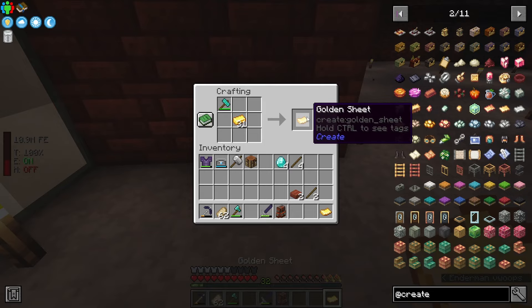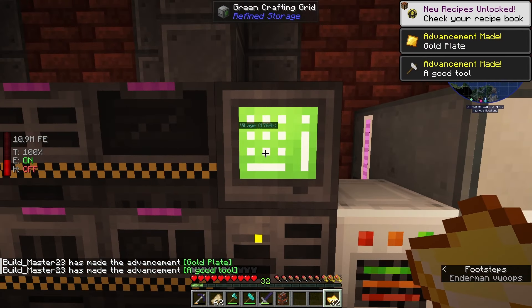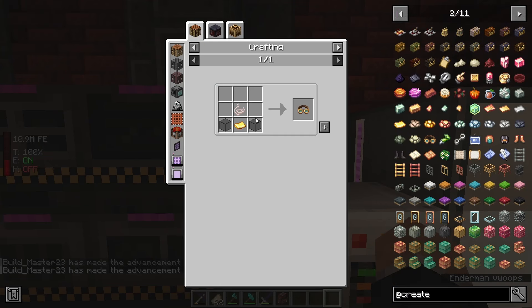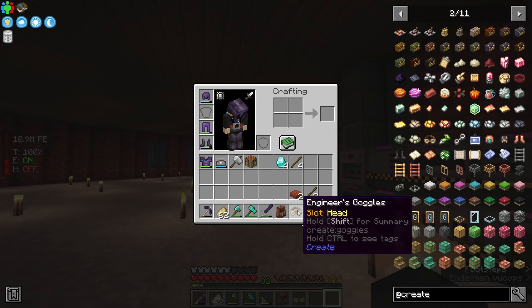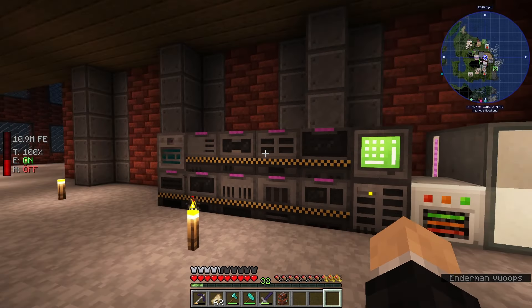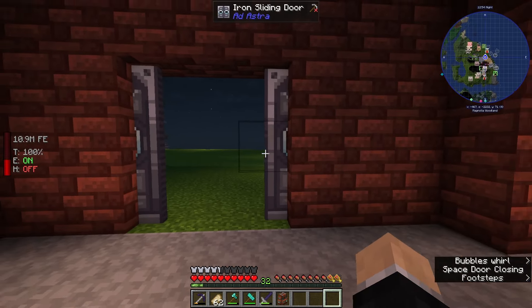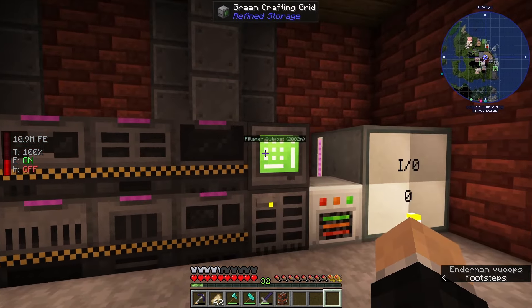We have the Ad Astra hammer. Let's try making a diamond hammer in here — there's no option to cycle, but that looks a little bit better than the Ad Astra one. There we go, and we will just make a handful of those gold sheets. Perfect, and we now have gold plate and a 'Good Tool' advancement as well. So let's make our goggles. These will help us see what we normally cannot see, and we will put those on.